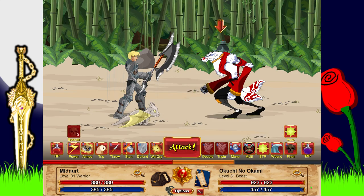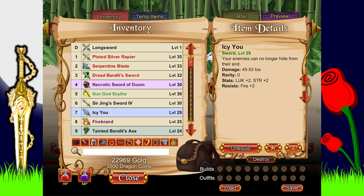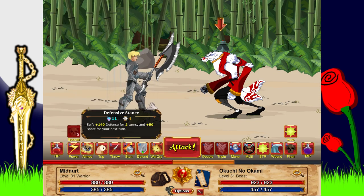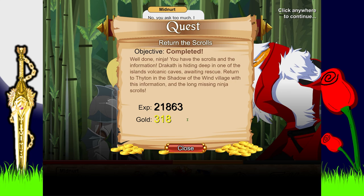He thinks he can take me out - I'm going to use the ice weapon because he's weak to it. There he goes - that was easy! Well done ninja, you have the scrolls and the information. Dracath is hiding deep in one of the island's volcanic caves awaiting rescue.